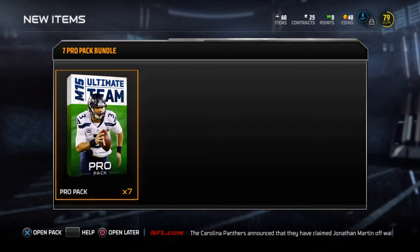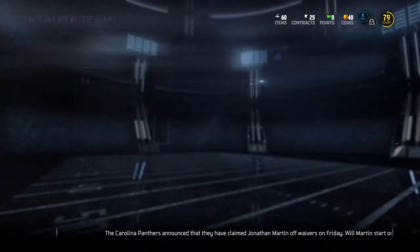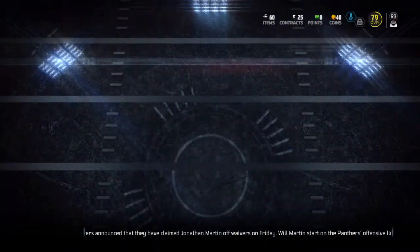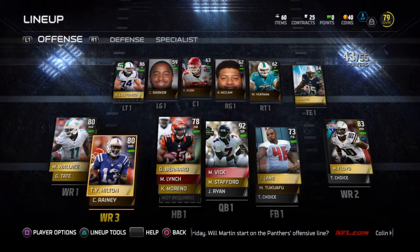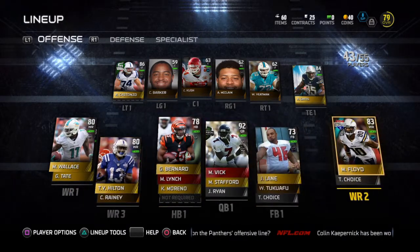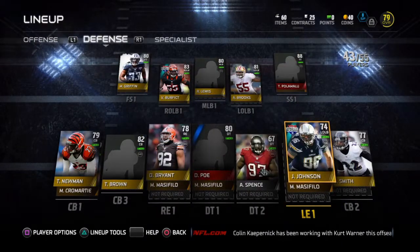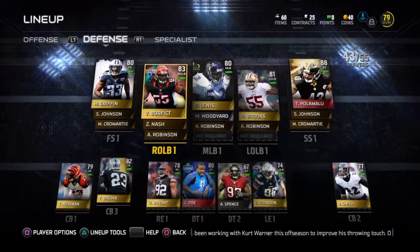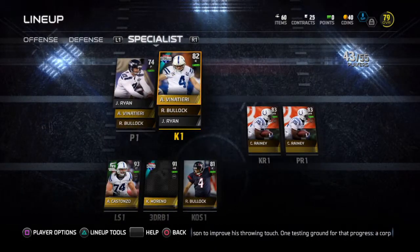What is up everybody, it is Phantom Lion and I'm back on Madden Ultimate Team. About to show you my team real quick - 79 overall, rocking Michael Vick, got Bernard, and my wide receivers are doing a pretty good job. Here's my defense - got a pretty good defense, some elites, got safety covered. No specialist, not that you care, but now let's open this pack.